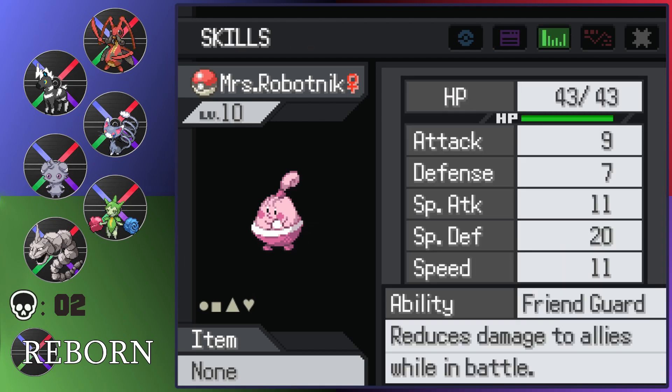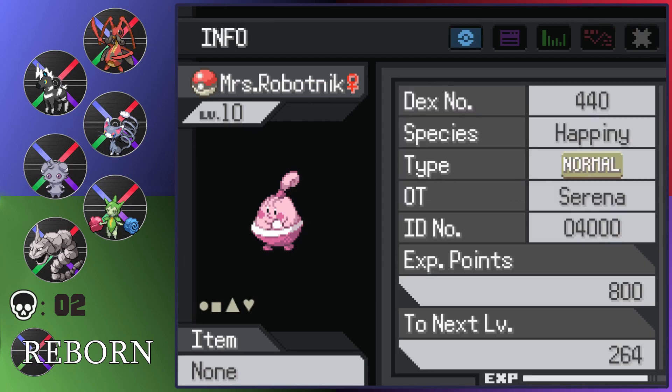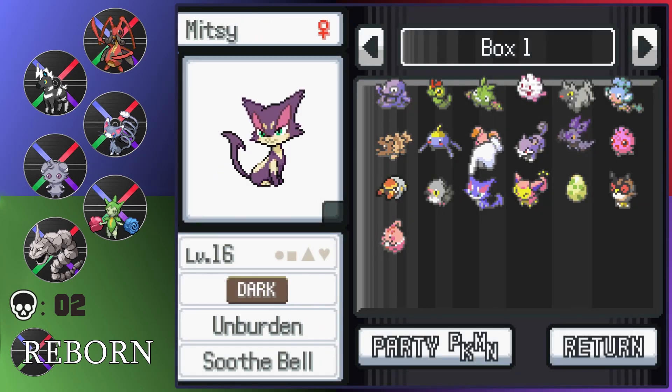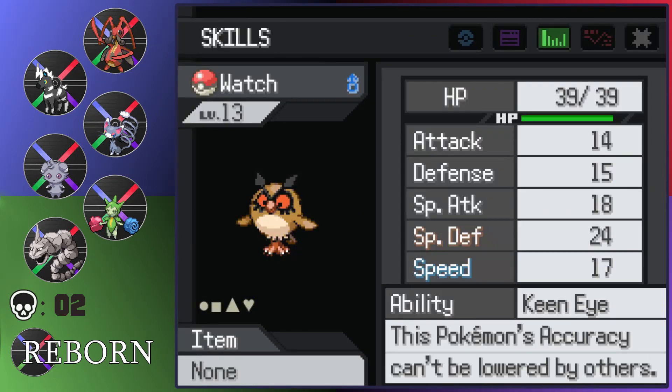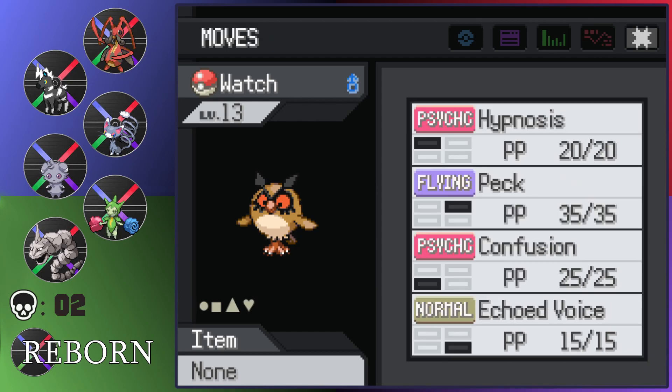Bueller sucks. I mean, I guess it doesn't suck — no, it sucks. It's bad. But it has pretty decent stats, actually. That's nice. I might use this eventually. I don't even have an Oval Stone, so I can't use this. There's no point using Cappini — I have to wait until I get Chansey. I gotta check this too. Sassy is good for it, I guess. It doesn't have terrible stats, so I wouldn't mind using this.